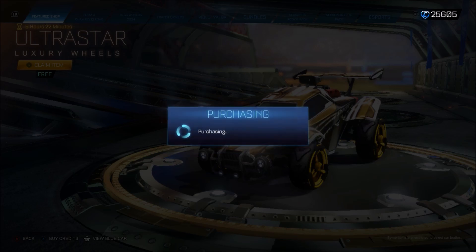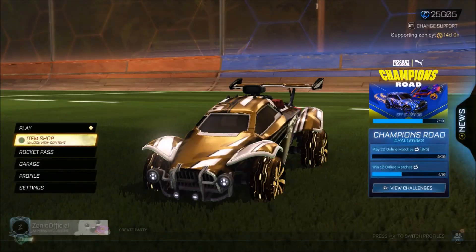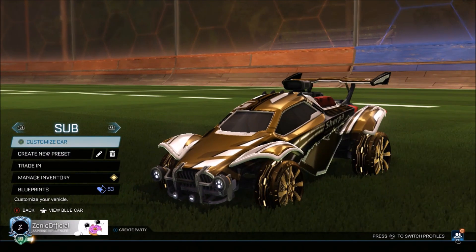They're free. Zero credits. Let's get this thing — bang. Ultra Star Wheels. Just check them out on the car right now. You can see them right there. We'll see it in the lobby to see if it makes any difference, but they're free.